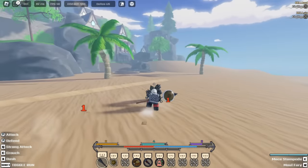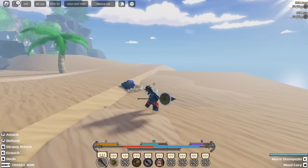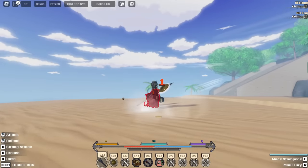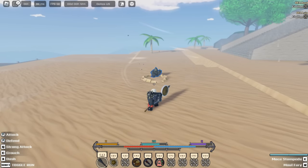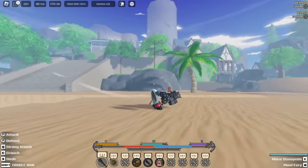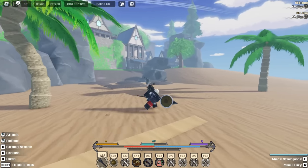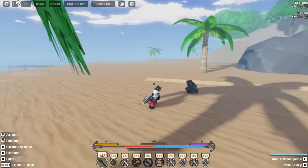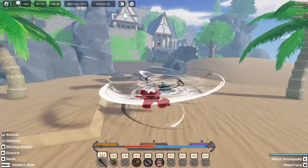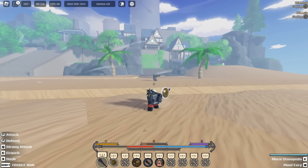This kit we have today is called Mace — it's the Mace Stampede right here. The second move is called Mall Fury: you basically spin around, create a tornado, and chuck the player. You can use it again too. You can also use this as a ranged ability if you miss the first hit.